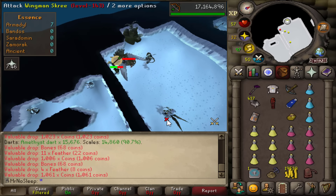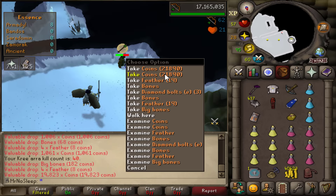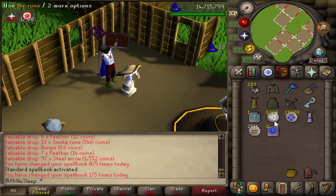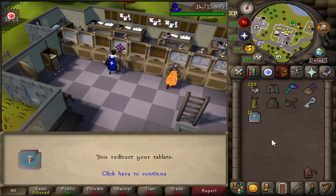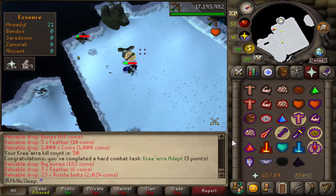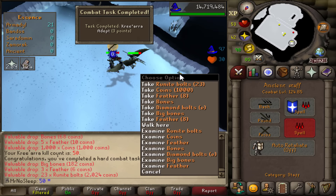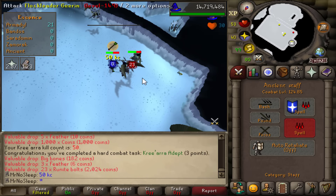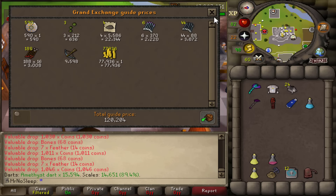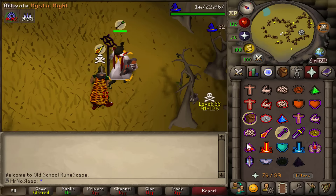I definitely noticed a difference in kill speed with the black chins versus the red. I still have to go through two minions each kill but that's no problem. I wish I had bones to peaches, but I'll unlock that next episode. Created some house teleport tabs and used nightmare zone redirection scrolls to get back to Trollheim quickly. Here we are at 50 kill count with a nice task completed.